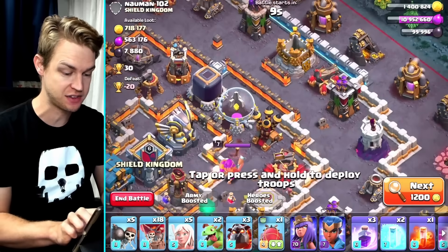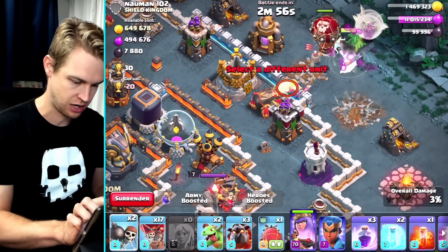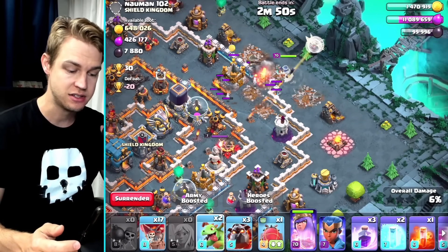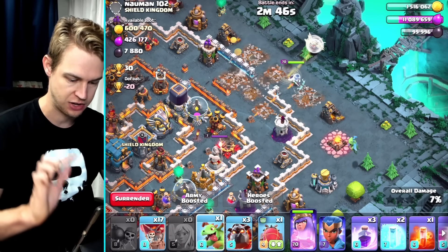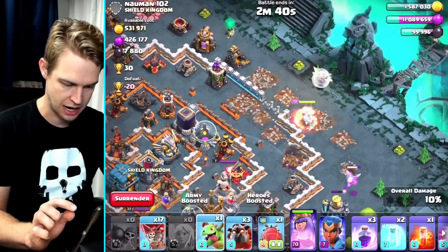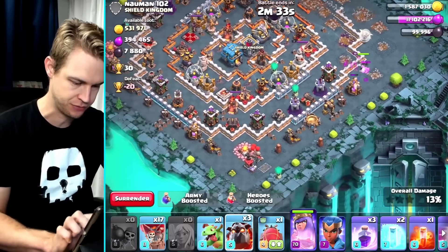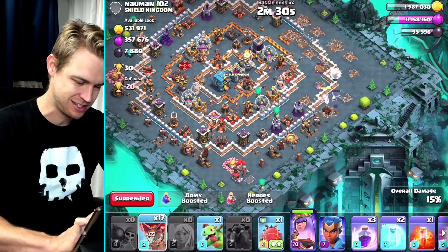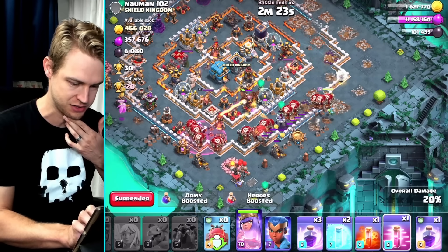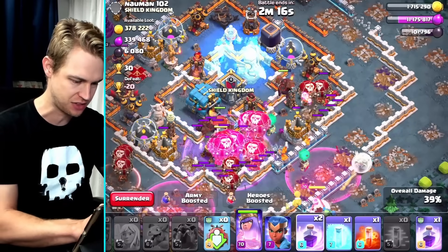Let's come in with a balloon from the top - if I can get that air defense, that'd be great. Balloon, healers, and then one, two, three, four, five wall breakers - absolutely perfect. Hopefully the Queen doesn't wander off; if she does I've got a baby dragon ready to go. There we go - baby dragon, hurry! Okay, the Queen's still wandering. Let's begin the attack with the Battle Blimp - getting haste spells in and dropping a rage into the core.